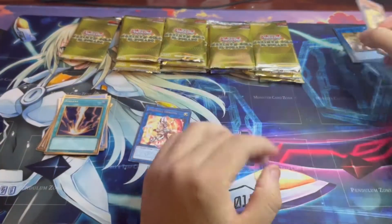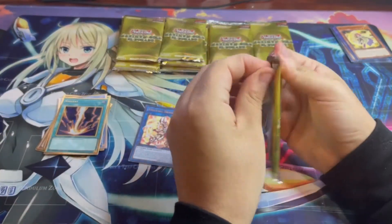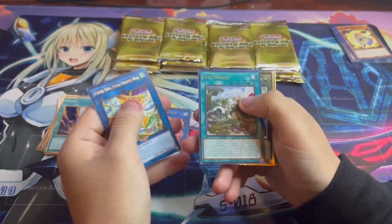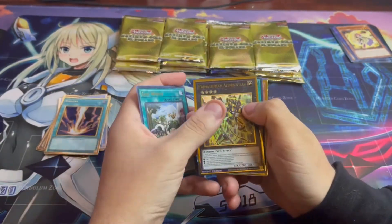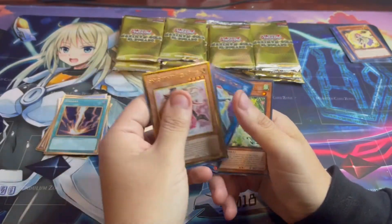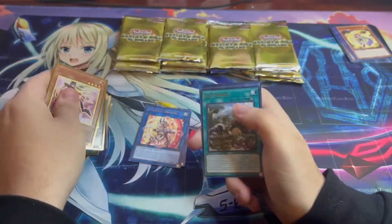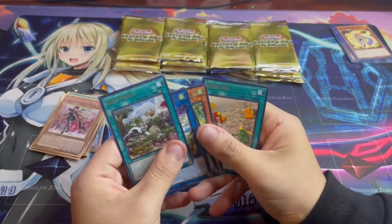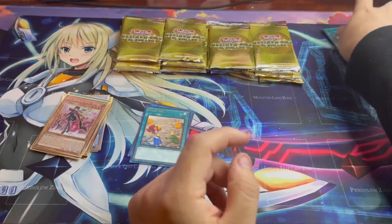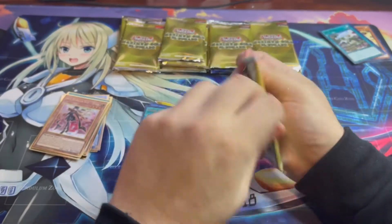I'm setting aside the few good rares. It's been a while since I opened this, I can't remember all the good rares, but those two are definitely some okay to good rares. Not the one you want to see — another Rose, Shooting Code Talker. Fossil Dig actually used to be worth a little bit more than the ultra rare from Brothers of Legends. Actually the rare one here used to sell for more.